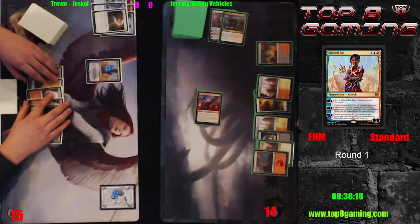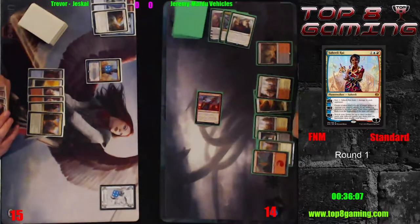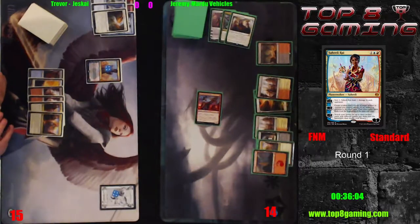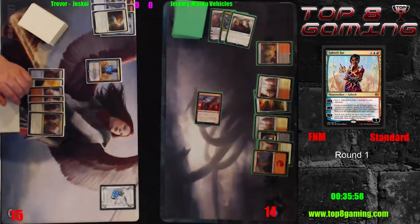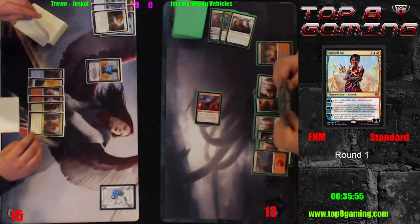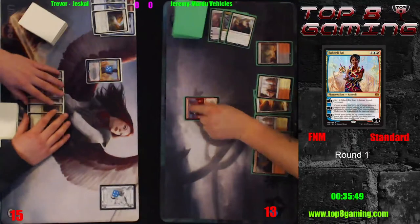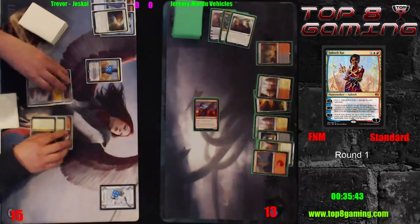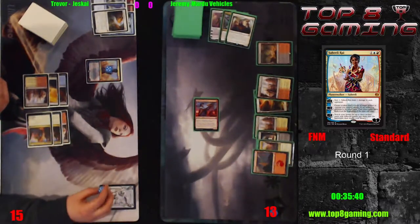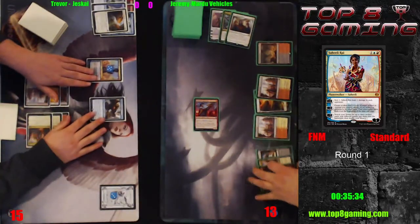Trevor hitting another land drop — he needs one more to have Guardian with blue-blue-one left up for Disallow. That could be what he's waiting for, as it provides protection. The biggest problem is Jeremy has seven mana, so he could very easily have two kill spells. We already saw him use one Disintegration — it's not likely he has two more, though the deck does play four. Not likely he found three at this point already. Here comes the Gearhulk, which is going to flash back what looks like Anticipate.